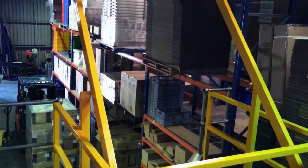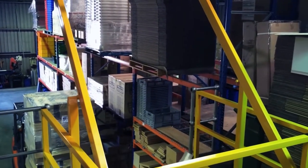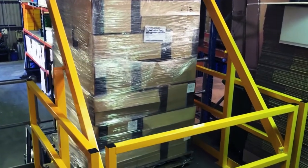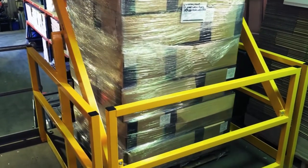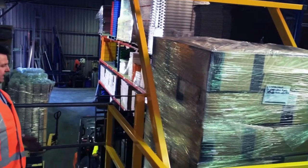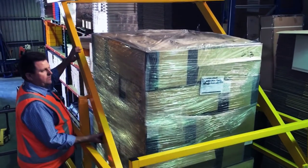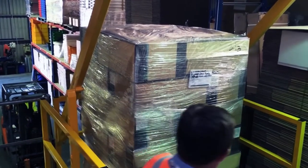That is in what we'd call the open position, and you'll see as Phil places this pallet in here. That's perfect. Now you can see this is a very sizeable pallet — it's filling the full width and depth of that pallet space and stands about 1.8 metres high. It's a simple matter of just pivoting the gate over, and then you've got access to it from this side.